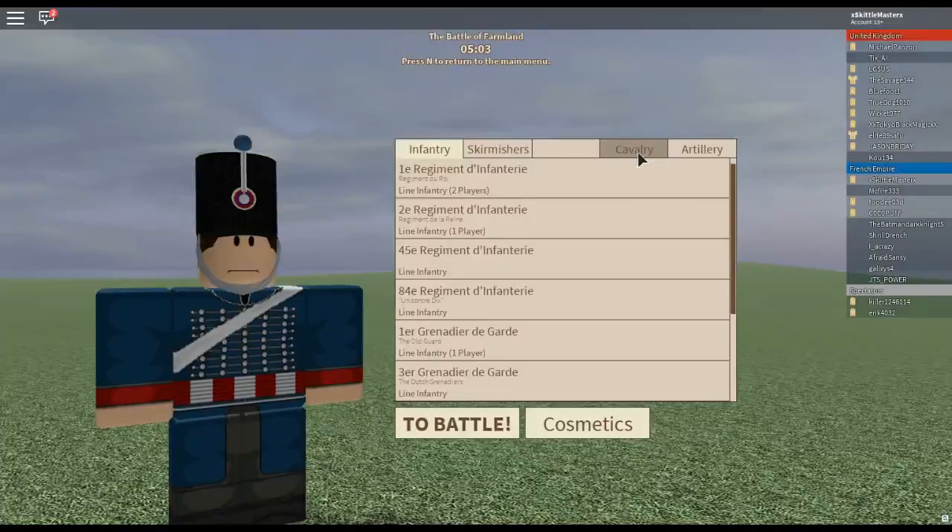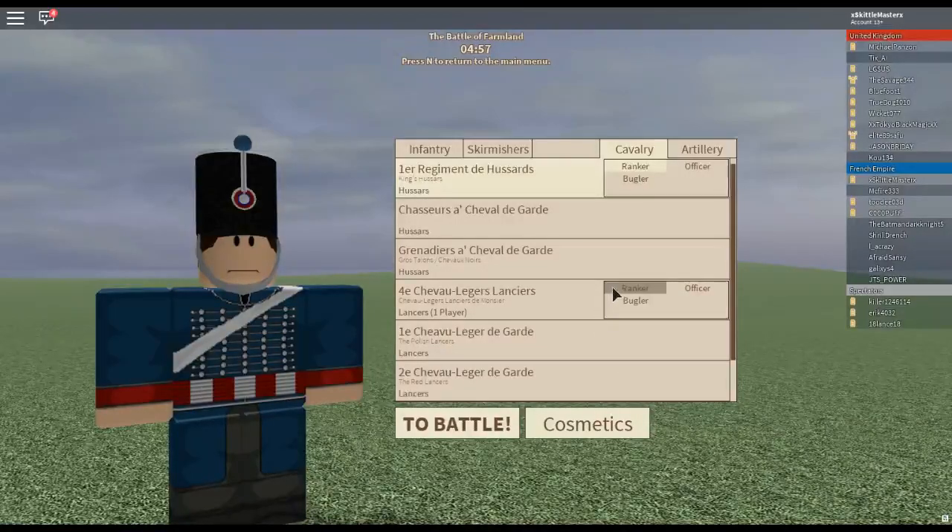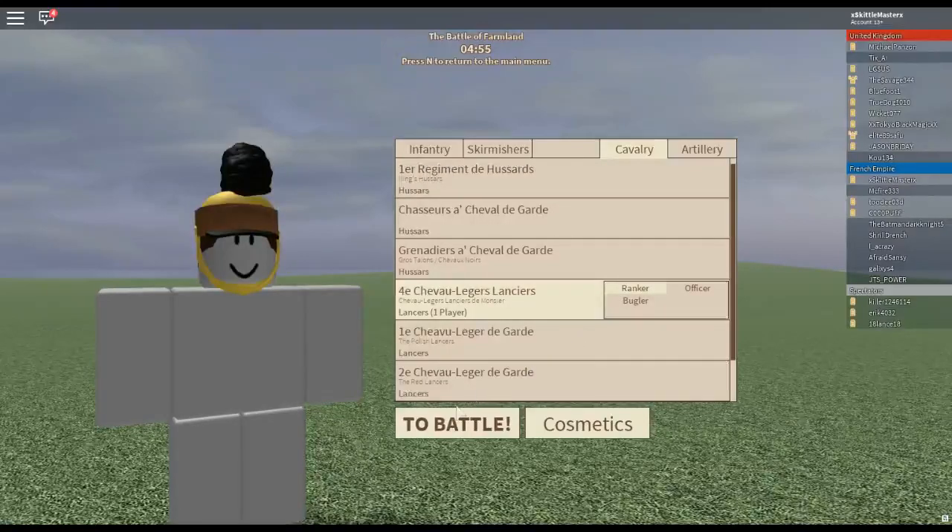In order to mount a horse, you have to be in the correct class. Joining the Cav Club is easy — simply play on a map that has cavalry as an option, then click the tab labeled Cavalry. Select any of the loadouts and you're ready to ride.